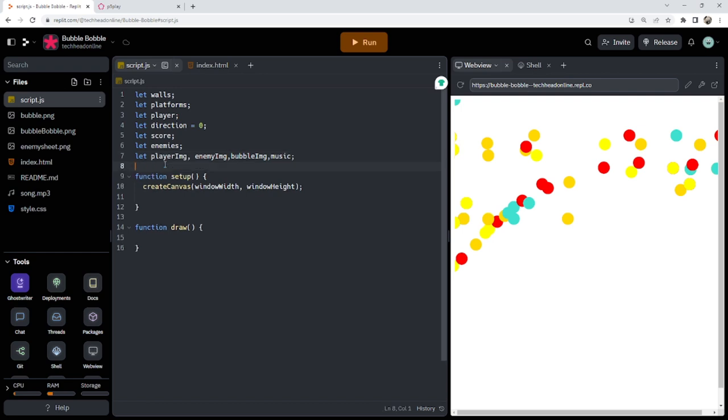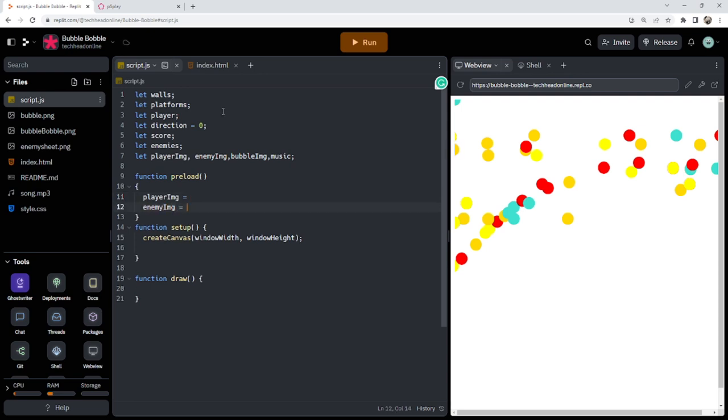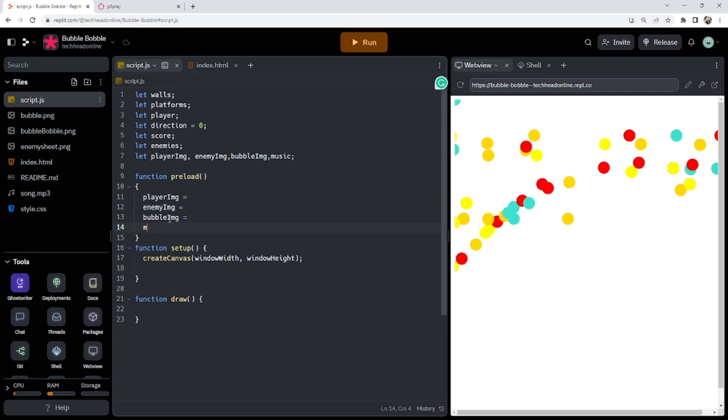Now I'll load them in using the preload function, which always loads first. I've got player image, enemy image, bubble image — I need to make sure not to paste over with the jsDelivr link there. Then bubble image is bubble.png, bubble bobble for that one, and then enemy sheet. For the music I'll load a sound: song.mp3.